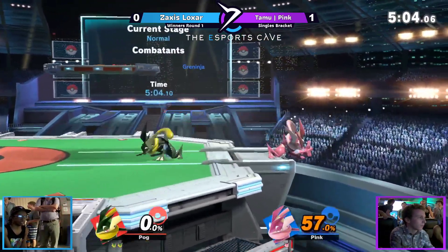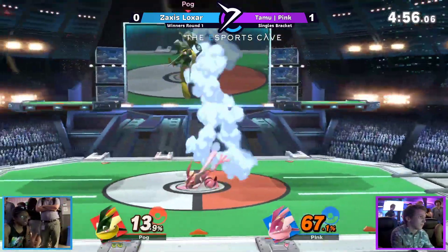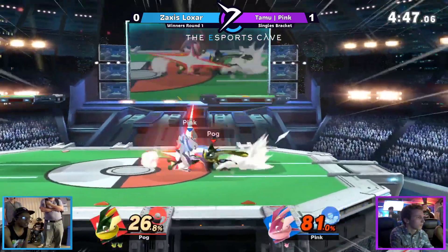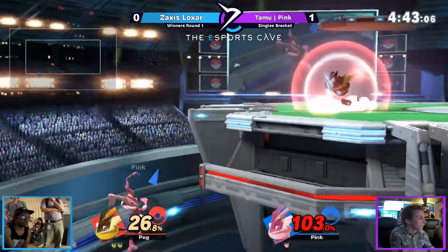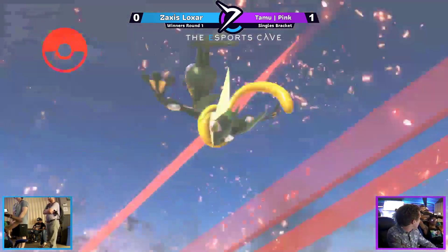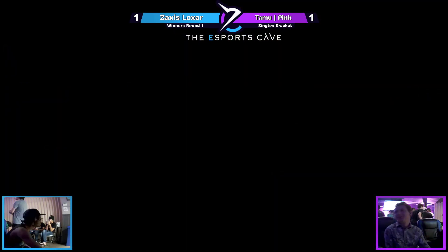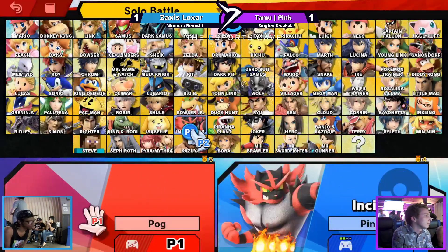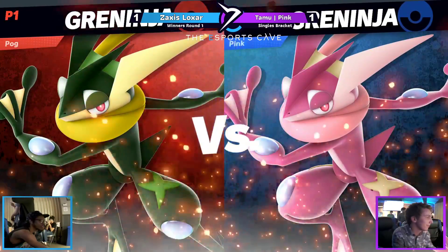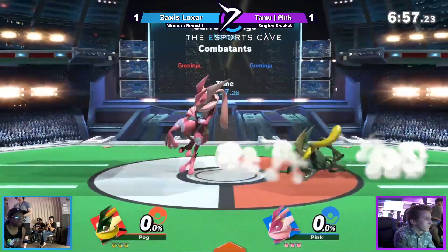Zaxus with these strings, looking for the side b — not connecting. Forward throw from Zaxus, he's cooking right now. Dash attack up there, looking for the forward air — oh, up tilt, dash attack — that was a roar, ladies and gentlemen! Zaxus, you're nutty! Let me break this down: Zaxus went for dash attack into the roar, then the reverse back air — he went from dashing to completely changing his momentum for the back air, then read the opponent and hit the forward smash. These players are both in their heads.